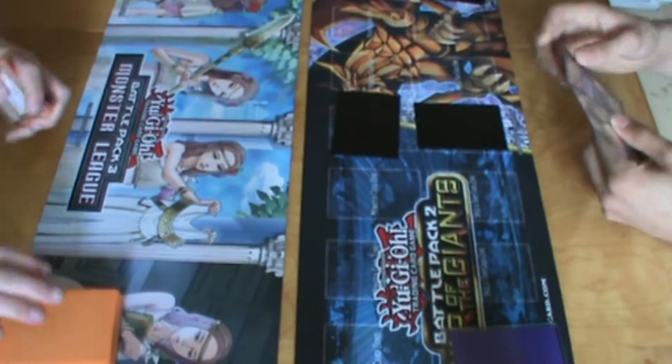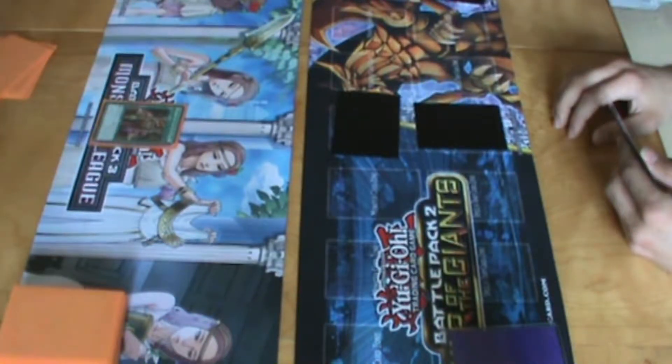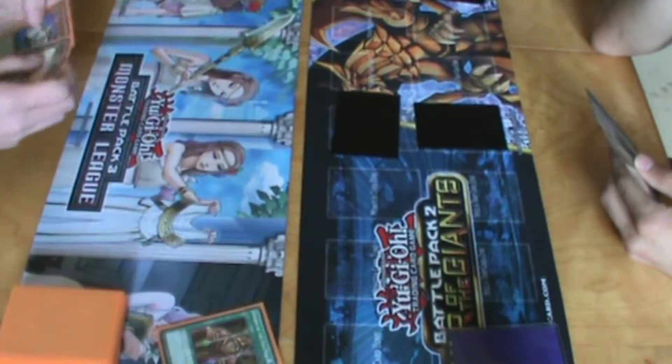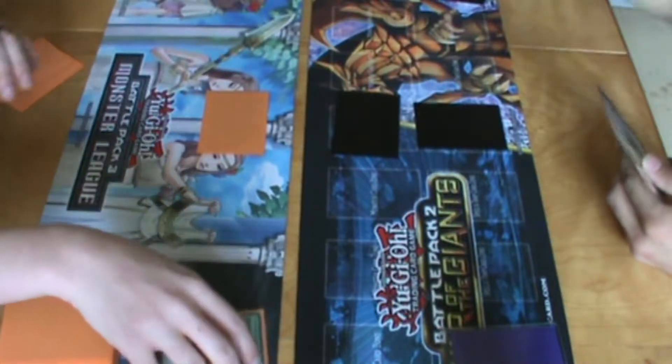I'll draw. I'm going to play Poison of the Old Man to give myself 1200 more life points, and then I will play one card face down and end my turn.